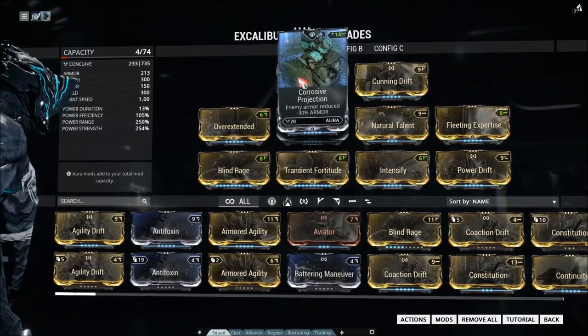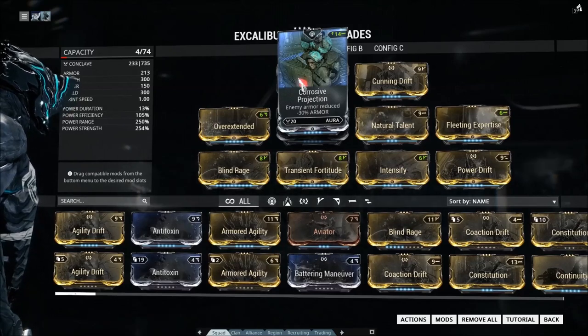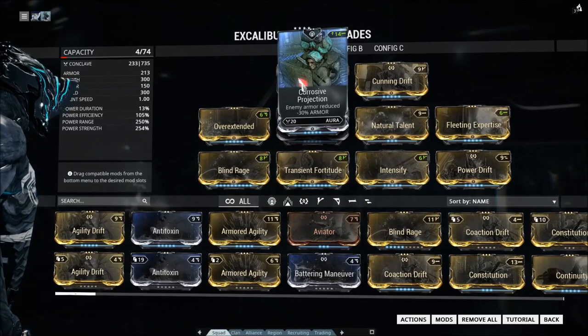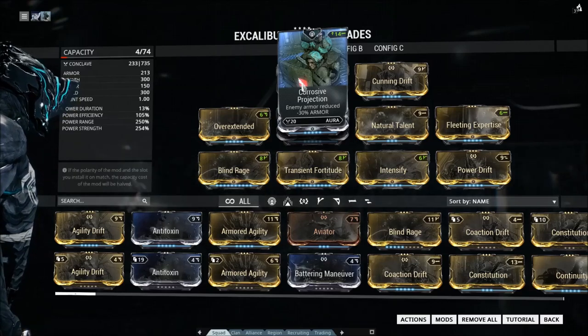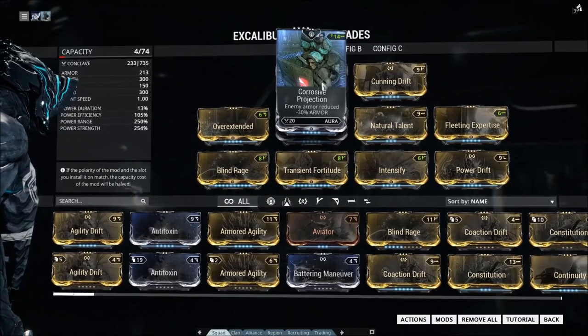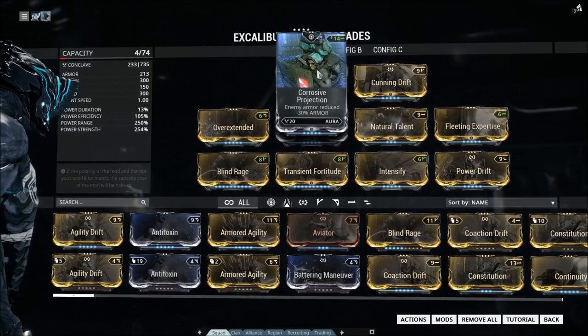Finally, we have corrosive projection up here instead of energy siphon, because if you're going to be doing anything where you're radial javelining with Excalibur, you're probably going to have an EV Trinity standing next to you giving you a lot of energy — you don't need energy siphon. Corrosive projection is basically a flat damage buff against any enemy that has armor.